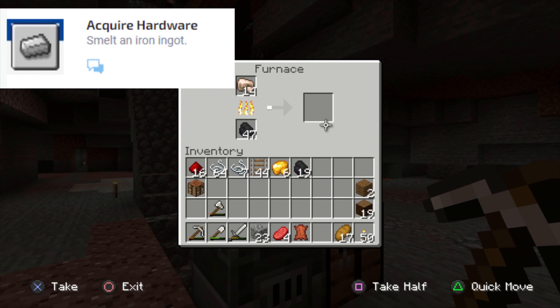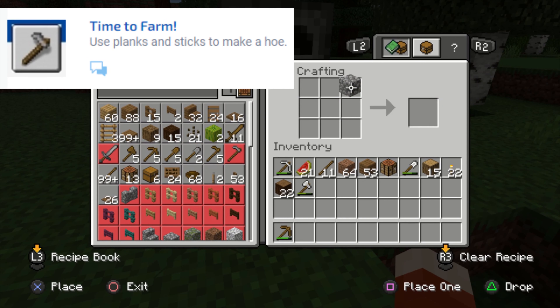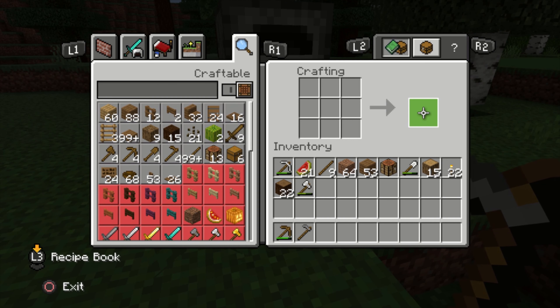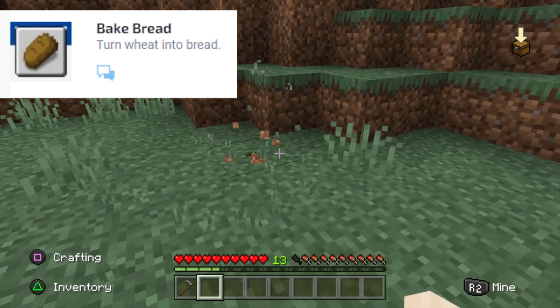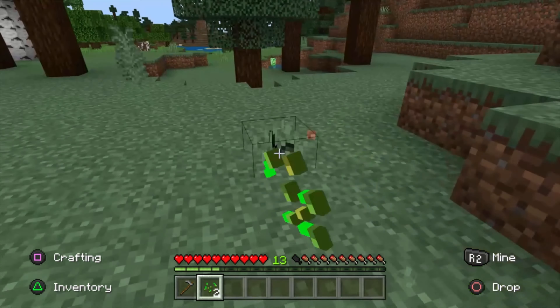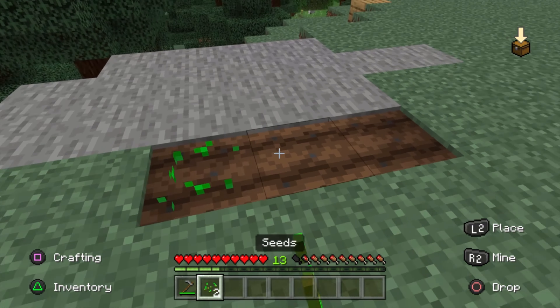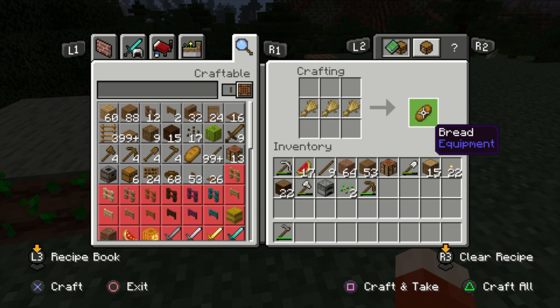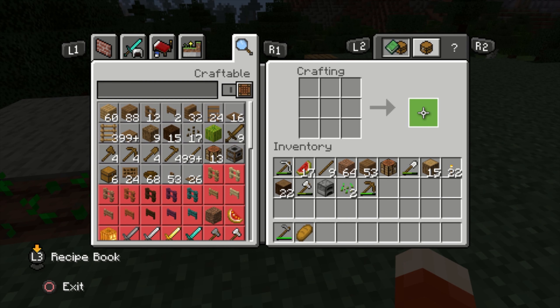Acquire Hardware: smelt an iron ingot. Time to Farm: hopefully you have some cobblestone left over — use two sticks and two pieces of cobblestone across the top to make a hoe. Bake Bread: turn wheat into bread. With that hoe, find some grass, hit it to get seeds, use the hoe to till the ground and plant the seeds. The seeds will grow into wheat, and three pieces of wheat straight across the middle will make a piece of bread.